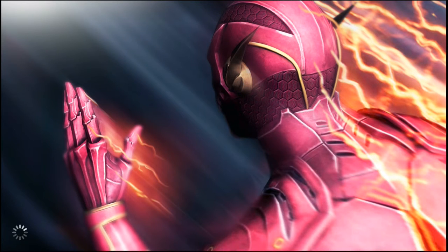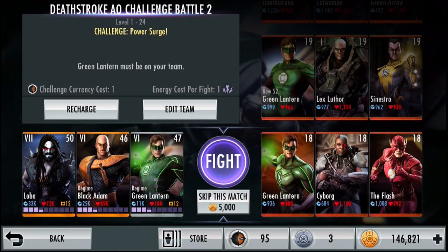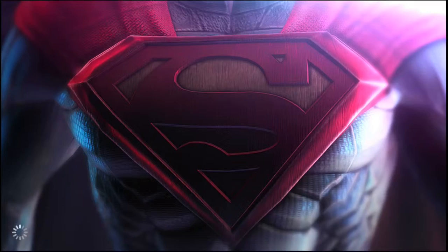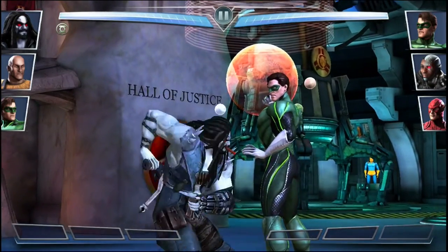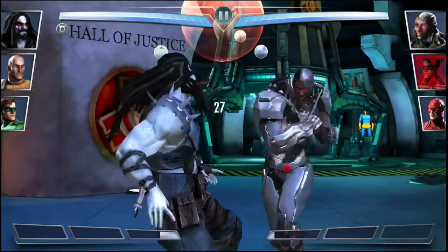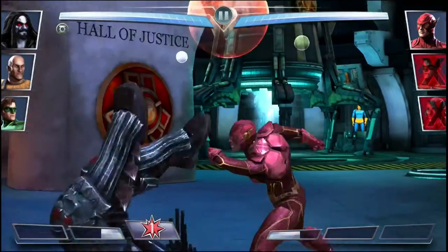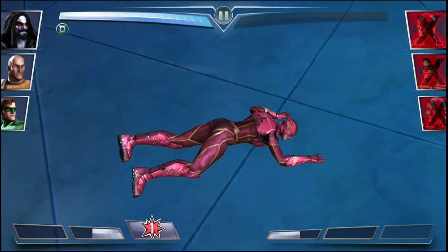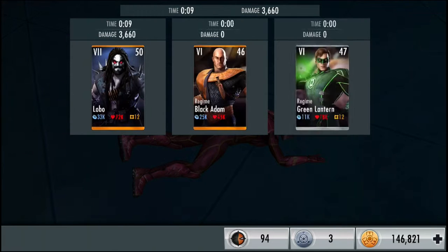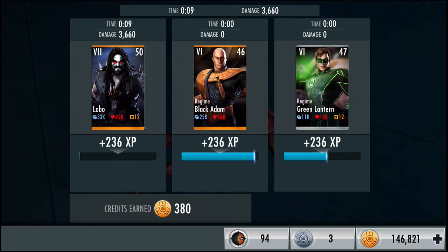Moving on. Our next fight is against level 18's Green Lantern, Cyborg, and The Flash with a challenge of Power Surge on. Down goes Green Lantern, down goes Cyborg, and down goes the good guys in the Hall of Justice. That fight yielded us 380 credits.